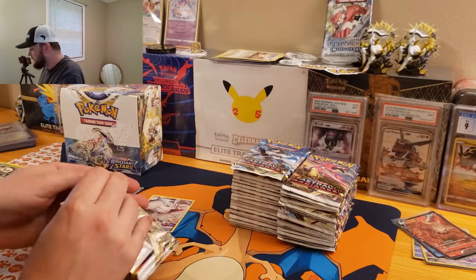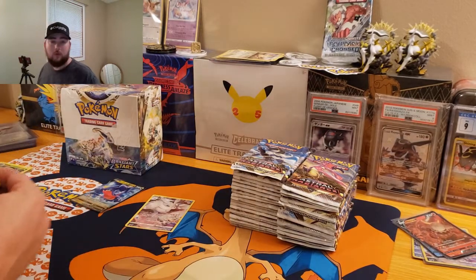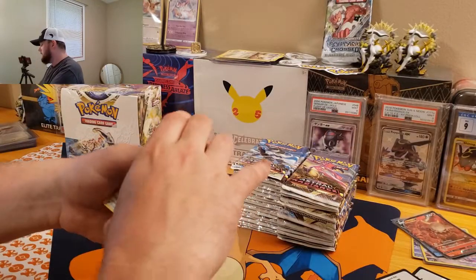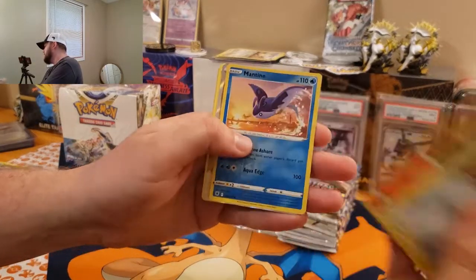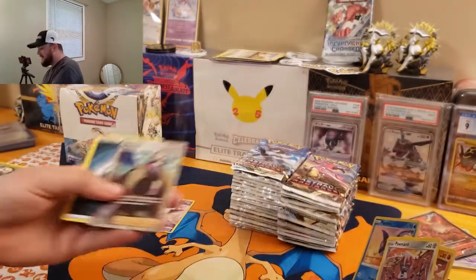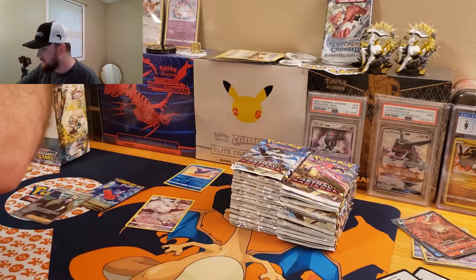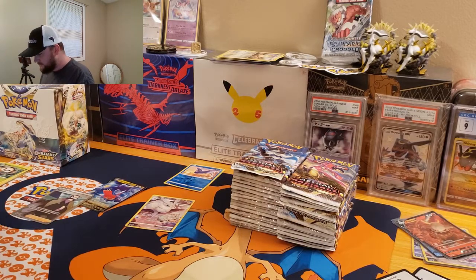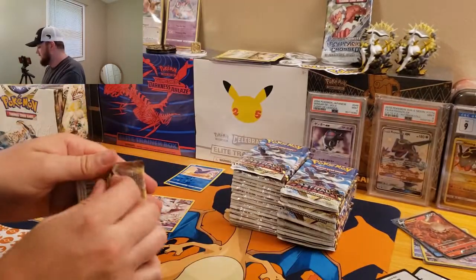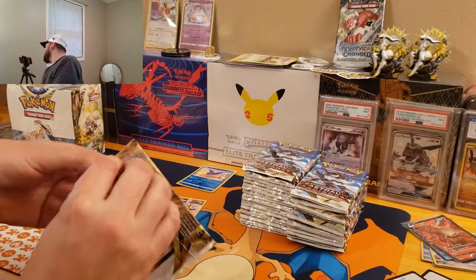I have already pulled that Frostmoth before. I'm definitely after the Garchomp character rare with Cynthia in it — that's like a secret rare. And also that Starmie with Misty. We got a Mantine and a Kamado Full Art Trainer — the hits are not stopping! We already got three hits in two packs. If that's the way Astral Radiance is going to treat me, I'm all for it.